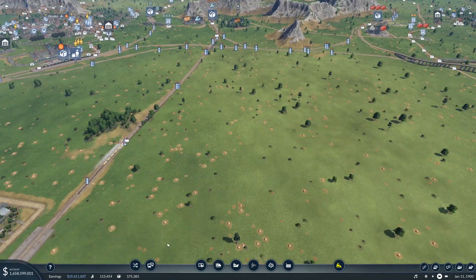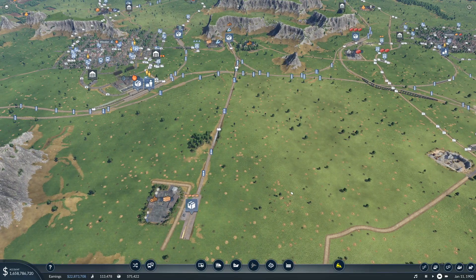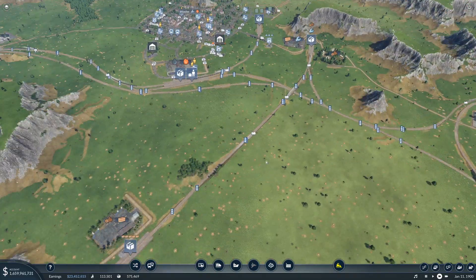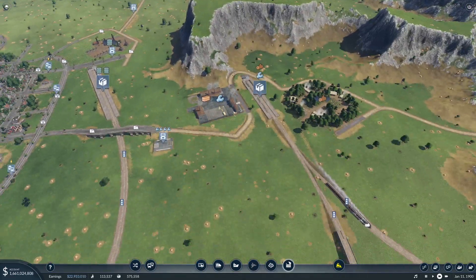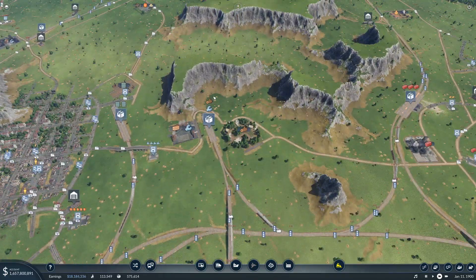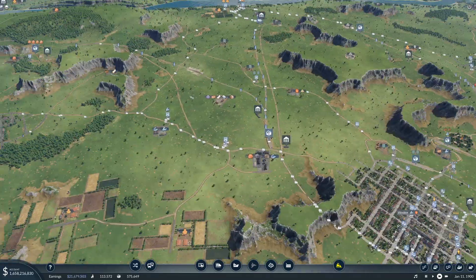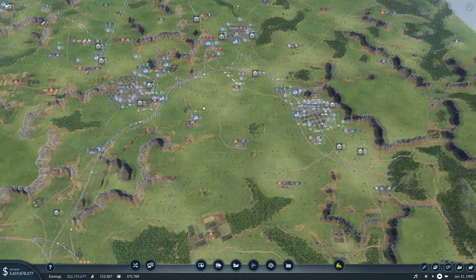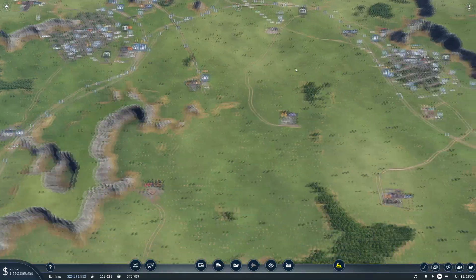Welcome to this series where we are building up a transport empire in Transport Fever 2. In the last part we advanced the date to 1900 to get some extra vehicles, mainly to improve rolling stock for the trains. We also built a tool manufacturing line with logging, a sawmill, and a tool production area, which should produce enough tools to keep Wooler going, with another tool production area being developed as well.